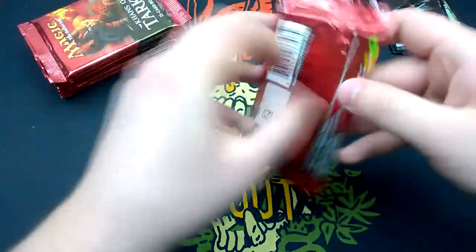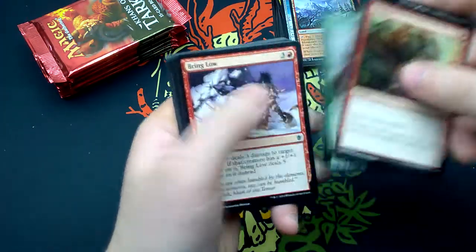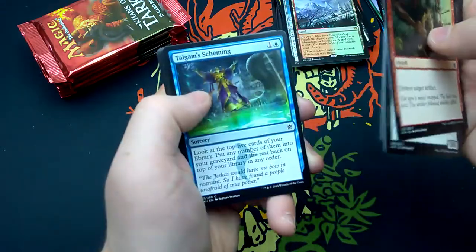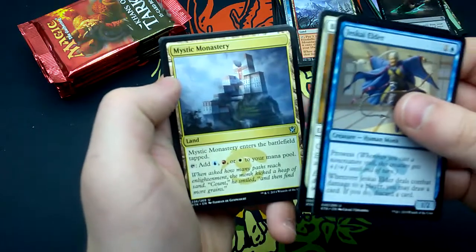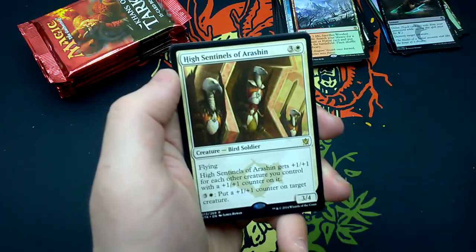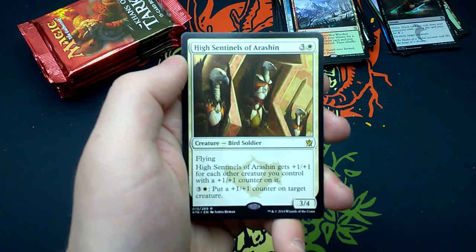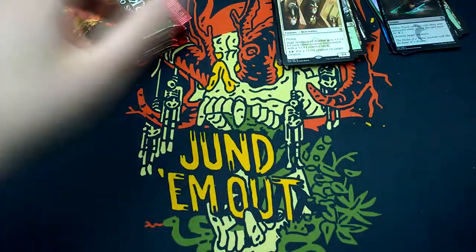Can I get one more fetch land? Please! Twenty-eighth booster: Shatter, Shambling Attendants, Longshot Squad, Bring Low, Rotting Mastodon, Valley Dasher, Mardu Hateblade, Windscarred Crag, Trickster's Scheming, Ainok Bond-Kin, Jeskai Elder, Brave the Sands, Mystic Monastery. And High Sentinels of Arashin — for three and one white: bird soldier 3/4 with flying. It gets +1/+1 for each other creature you control with a +1/+1 counter on it. For three and one white: put a +1/+1 counter on target creature. And a Swamp and a morph token.